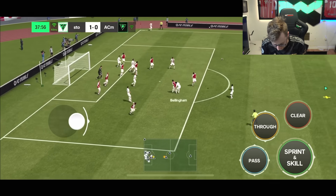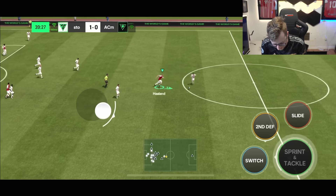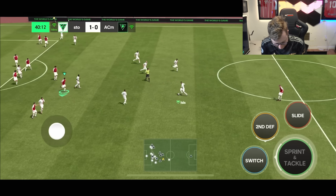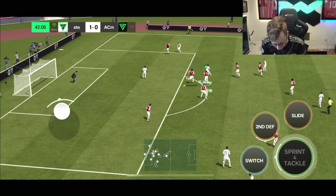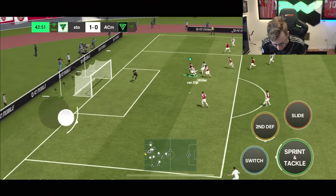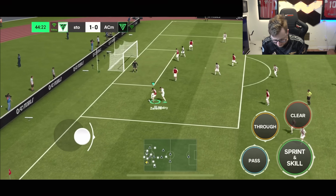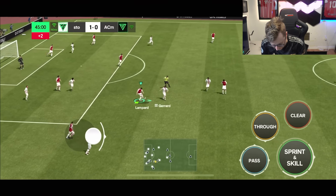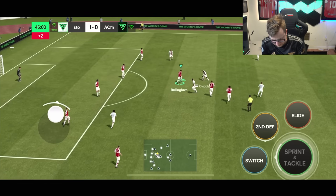They go deep into the box — Haaland is sort of there, everybody misses, and they bring that back the other way. Bellingham sends it out to the wing. Maldini gets there — Van Dijk, Blanc, one of you on that ball. Another big save from Pope. He is making the plays of the game right now. We move the ball up to Bellingham — find it to Henri.